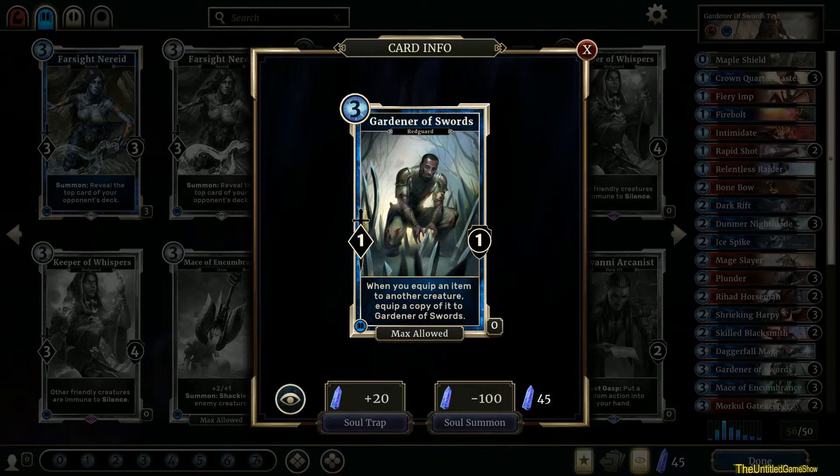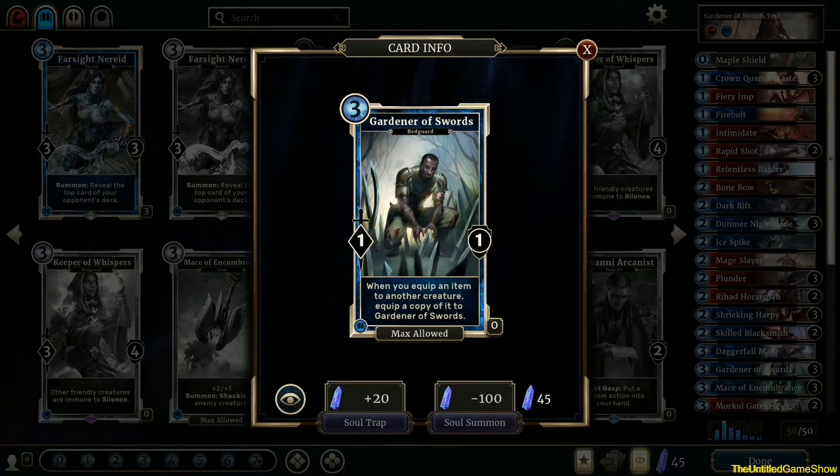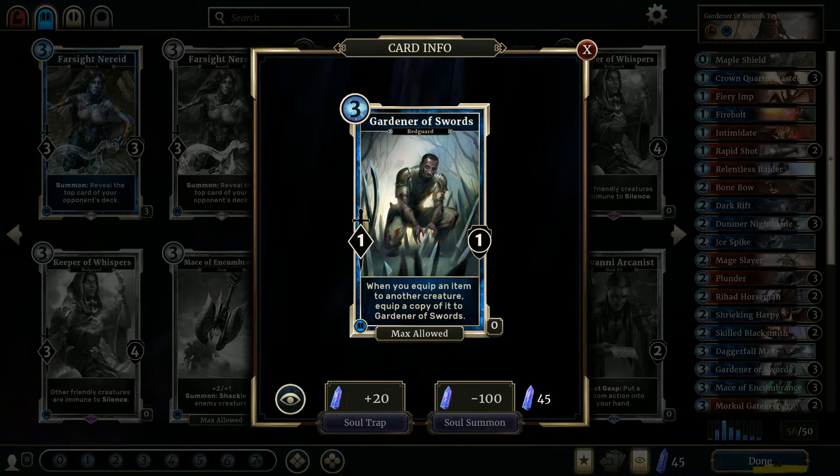Gardener of Swords' art is one of the best I've seen in the game when it links to the actual name of the card. He is literally going down there with a smile on his face, looking like he's going to garden and take that sword out of the ground. His arms and clothes are all ripped up — it just looks like he's been through some stuff, but he's not having a bad time doing it. I really like how this card looks and I would love to know the lore behind it. Is there something in the Elder Scrolls franchise I just don't know about, or was it something original thought up by the developers? I really like that he's actually a Redguard as well, because I don't play enough with Redguard creatures overall in my decks.